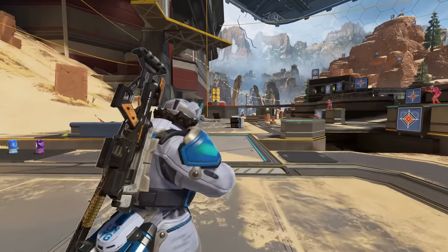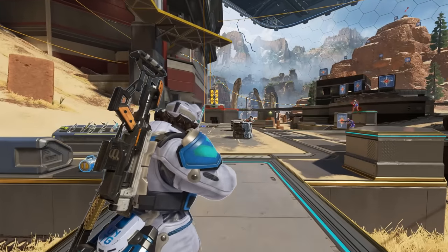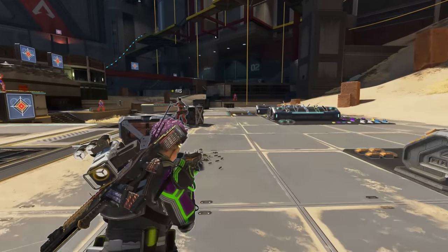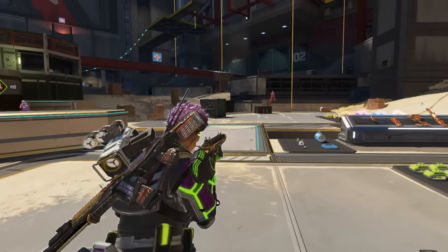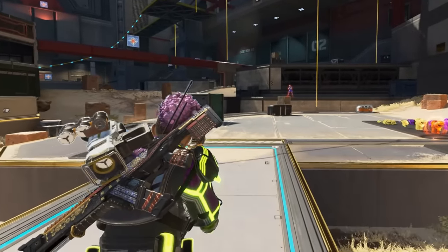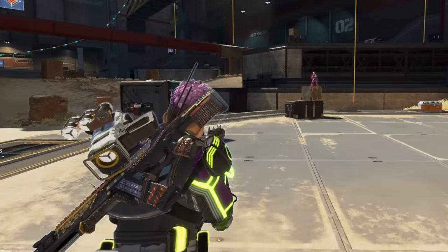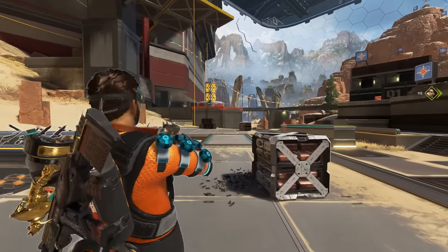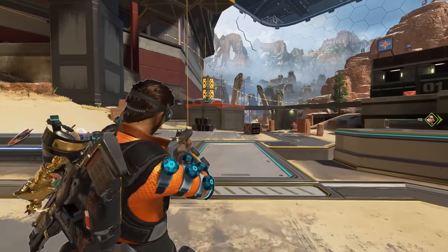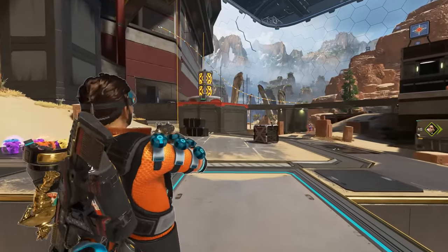Every single legend has a unique aiming-down-sights animation. Bangalore has the most interesting one because she's a trained soldier — whenever you ADS and walk with her, she's very specific, darting around and checking every corner, extremely professional. But when you use someone unprofessional like Mirage, he's certainly not as precise and soldier-like as Bangalore.